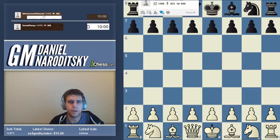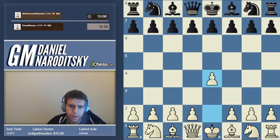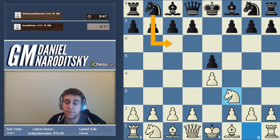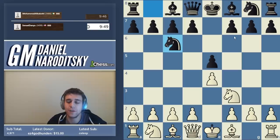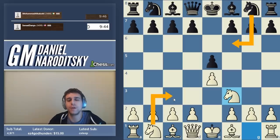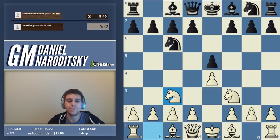Muhammad El Balushi from Ireland. We play e4, and they respond e5. We continue with the Four Knight Scotch, which is our opening in the speed run. Knight f3, and I assume knight c6 happens. Another good thing about the Four Knight Scotch is that you don't have to learn a separate line against the Petrov — you can just play knight c3, so it saves you some work.